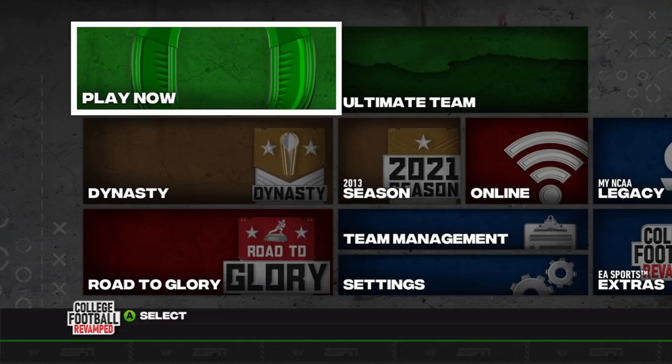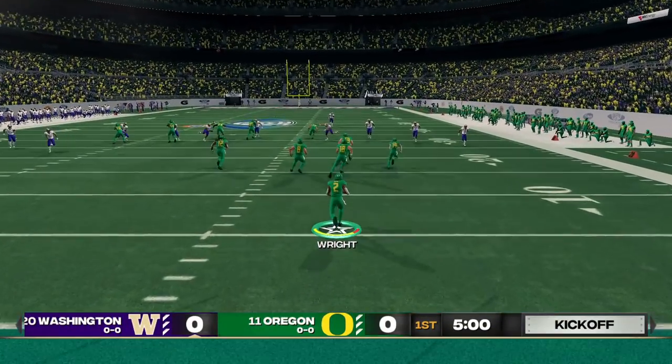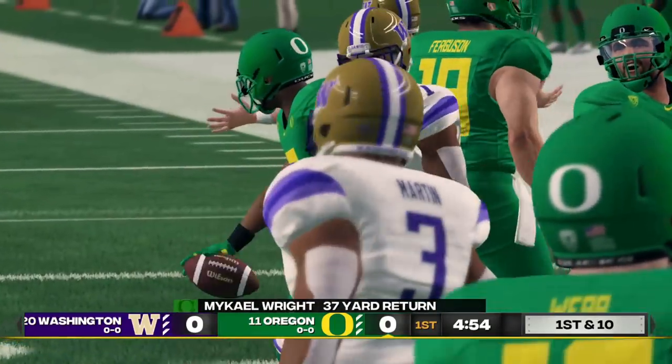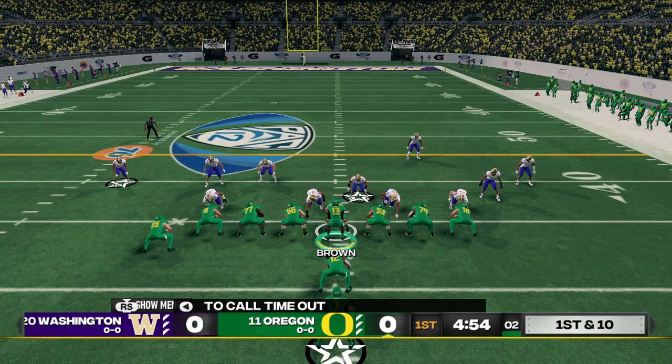Today we have some new, honestly very cool graphics updates. A lot of the SEC has been updated with full uniforms, and a lot of teams have gotten helmets and socks, plus some general changes. But the first super big change is the scoreboard at the bottom — they've made it look almost exactly like the one currently used on ESPN. It even accurately shows the play clock in the bottom right with the team color, ticking down as the play clock starts to expire.